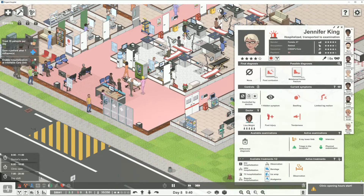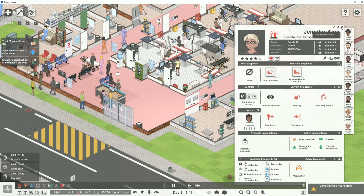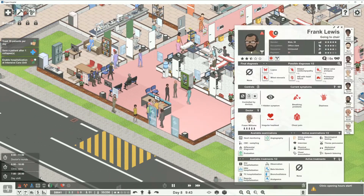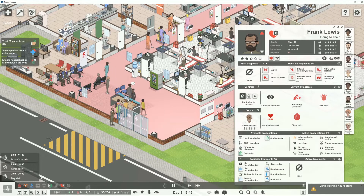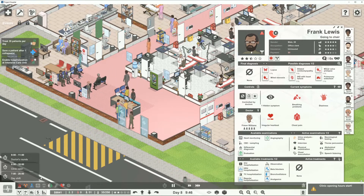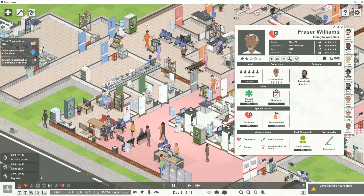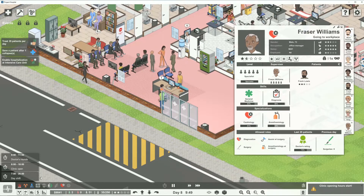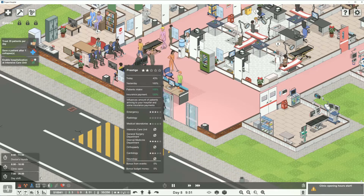We got somebody going over to get an x-ray — x-ray lower limb. Come on, get this guy in here before he codes on us. We're all backed up. How's our prestige doing? Doesn't look too hot. 43% — hopefully it'll keep going up.